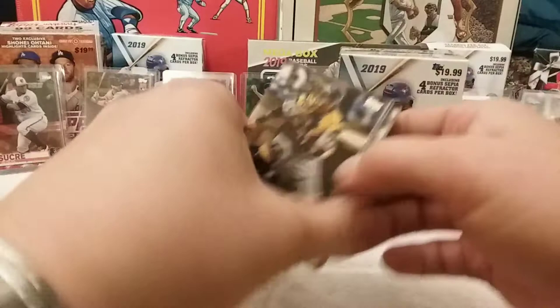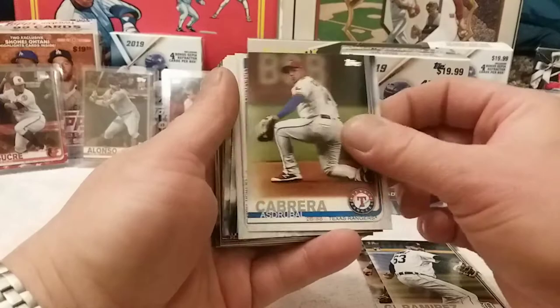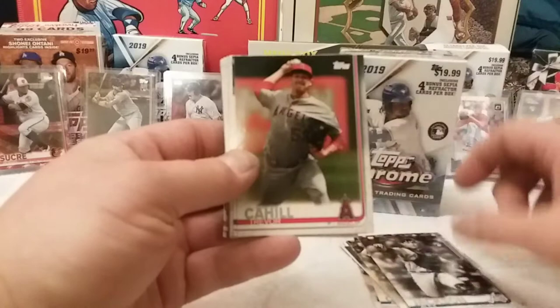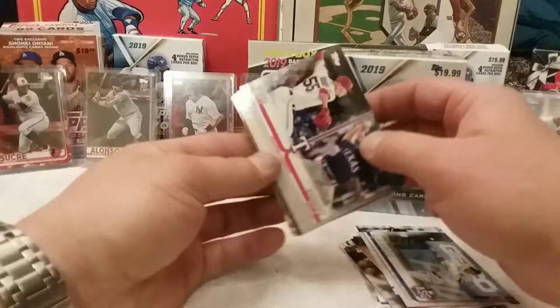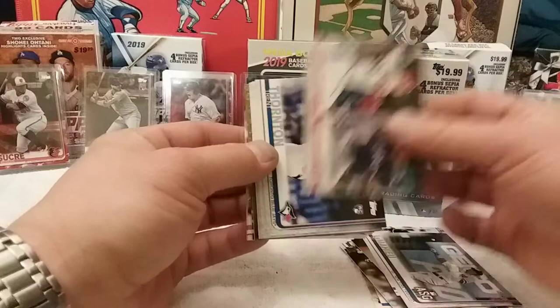First card: Manny Machado, Nick Ramirez rookie card, Cabrera, Gregory Soto, DJ LeMahieu, Brian Reynolds rookie card, Freddie Galvis, Alex Jackson rookie card, Trevor Cahill, Peter Lambert, DJ LeMahieu All-Star Game card, rookie combos of Kyle Bird and Kyle Dowdy. I see a gold in the back — Trent Thornton, Miguel Castro.